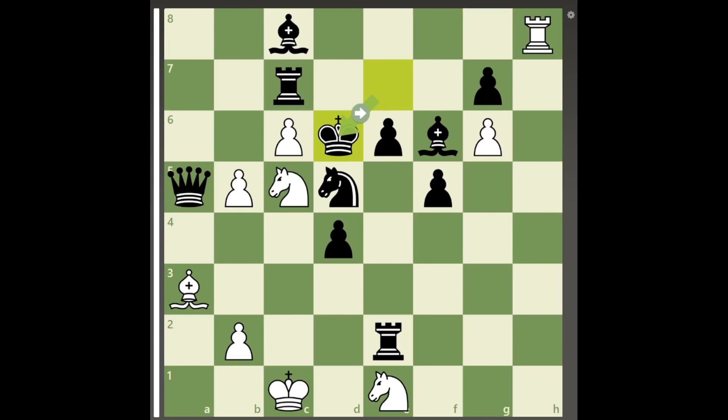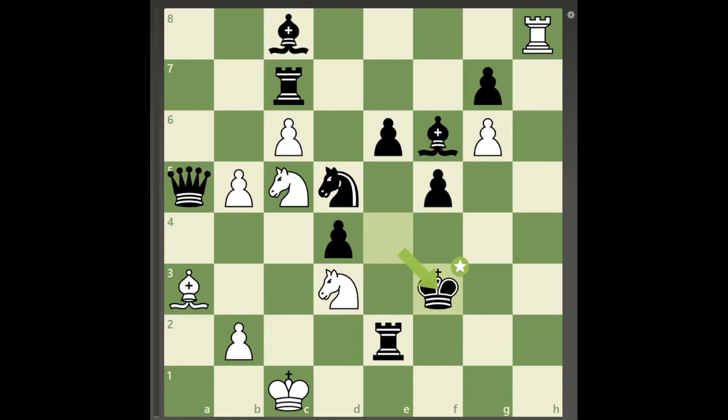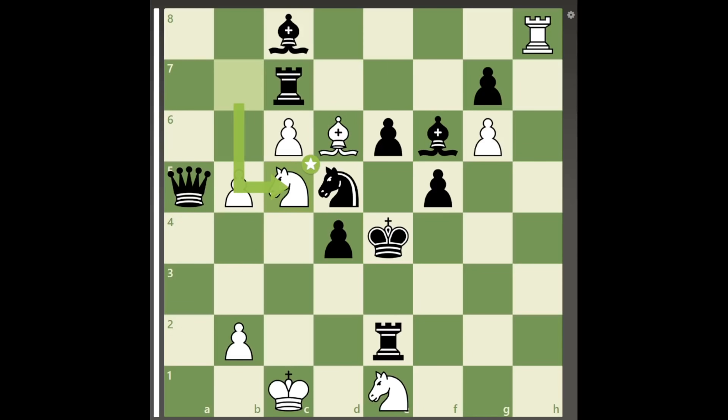After king takes queen, white can play knight to b7 with a double check, forcing black's king to move to the center. Because knight to d3 check allows king to e4, knight to c5 check, king to f3, and black's king will escape, white's bishop must also join the attack with bishop to d6 check. After king to e4, knight to c5 check, white's knight on e1 and the bishop form an invisible barrier around black's king.